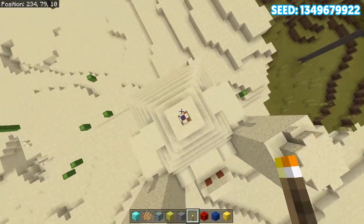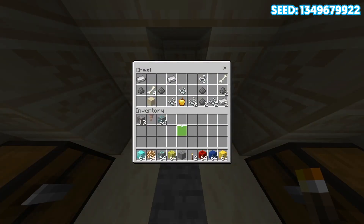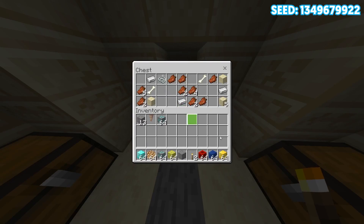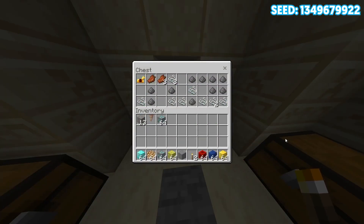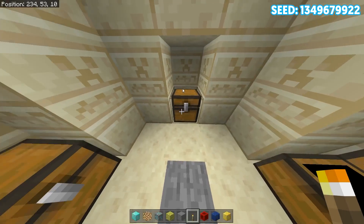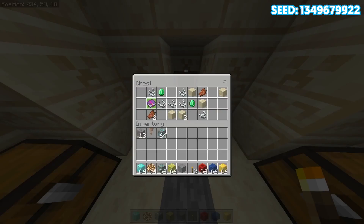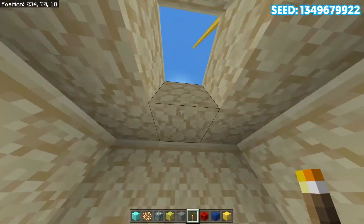Let's drop down into the middle of the desert temple. We got some golden apples, iron ingots, and bones. In the next chest, some more iron ingots and rotten flesh. Over here we got some golden horse armor and rotten flesh. And in the last one, we got some pretty good loot — emeralds and another Book of Depth Strider. So we can combine those two Depth Strider books we got to get Depth Strider 2. Very helpful stuff.